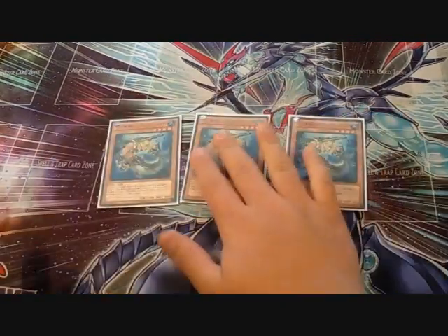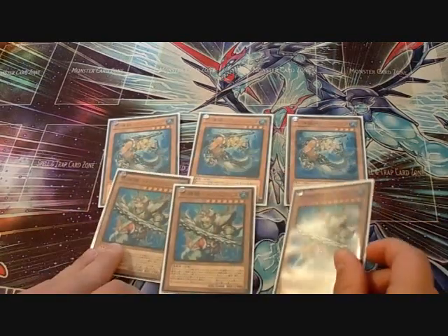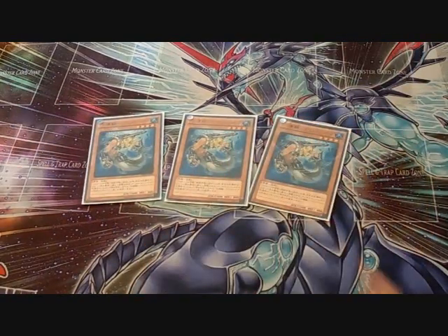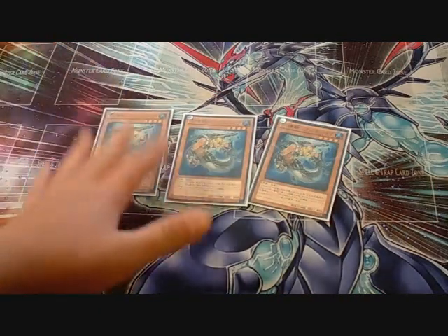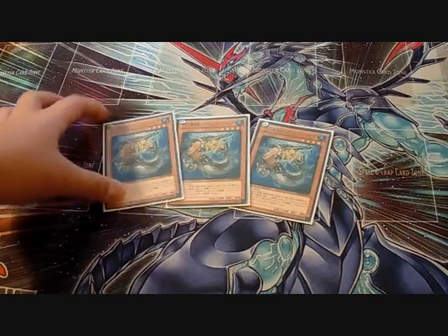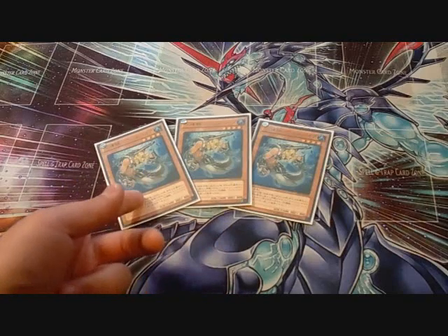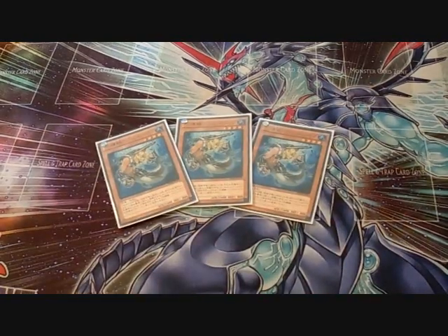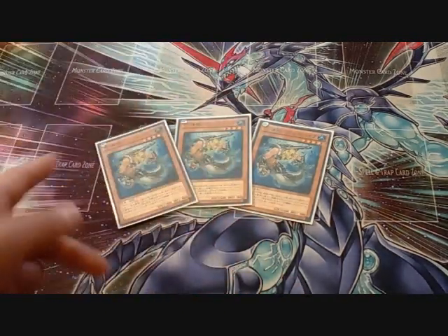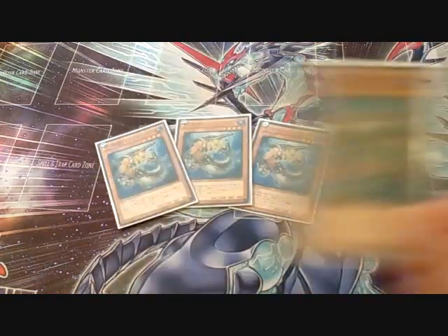Next I play triple Abyss Pike — one of the best cards in the deck. You go so explosive with these. What you want to do is pitch one of the Atlanteans, then search your deck for something like Deep Sea Diva, and you get the Atlantean's effect — maybe pop a monster, pop a set card, or if you send Dragoons you search any Sea Serpent. Abyss Pike is a Sea Serpent, by the way.